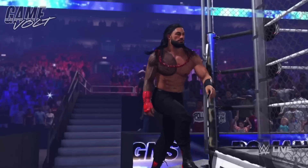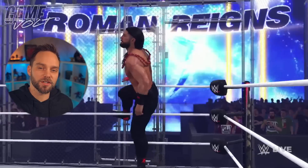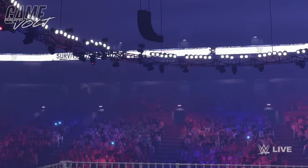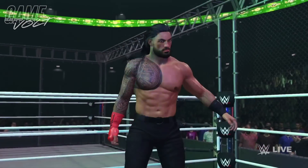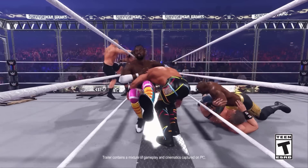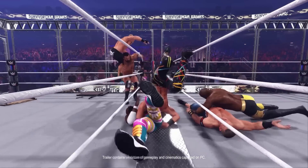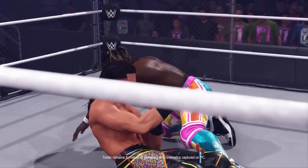Some of the weapons include tables, stop signs, kendo sticks, and a lot more. Ladders, however, will not be available in WarGames according to dev interviews from the 2K event weekend. As seen in preview footage, you can do moves off the top of the cage, like giant splashes. There's a clip of Kofi Kingston taking down Seth Rollins in between the two rings, and springboard attacks by Kofi onto Seth too, which is really cool.